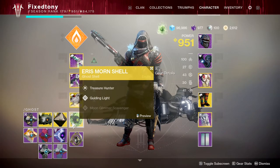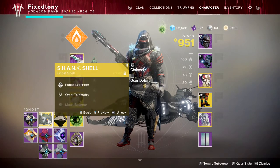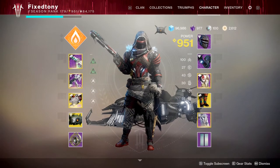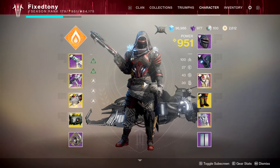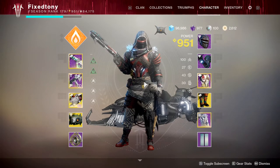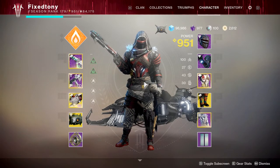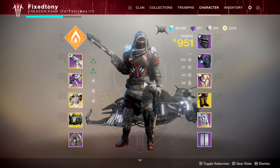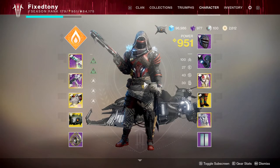For ghost shells I usually have the Eris Morn shell, but if the Shank Shell had Guiding Light — which gives you 10% experience on every activity — I'd be wearing that all the time because I'm going for a Fallen look on my Hunter. My Titan has a Cabal look and my Warlock has a Hive look. Unfortunately we don't have any armor sets themed after Cabal or other enemies, and I genuinely don't understand why we don't have enemy-themed armor yet.